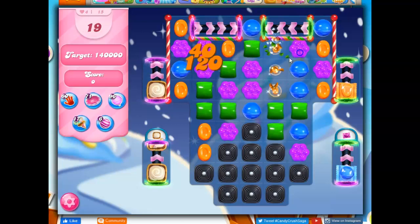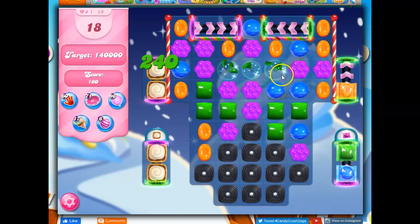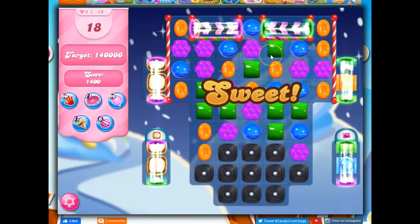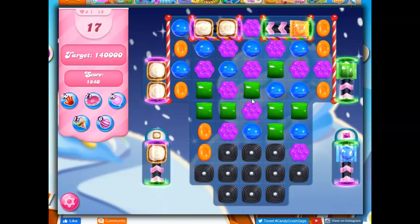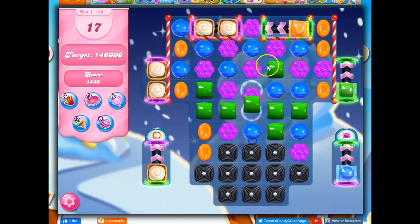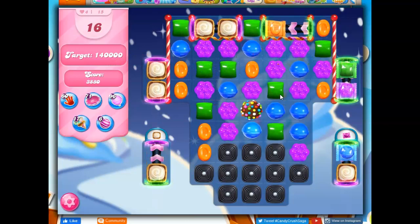Since they've changed the point structure, one of the best ways to get points on a board like this is to get not only a Color Bomb, but a Color Bomb Wrapped Candy Combo. If I can get that, I think I'll get a lot of points.